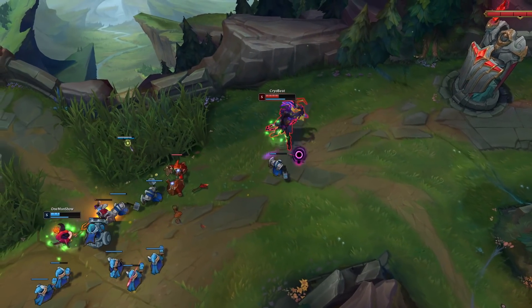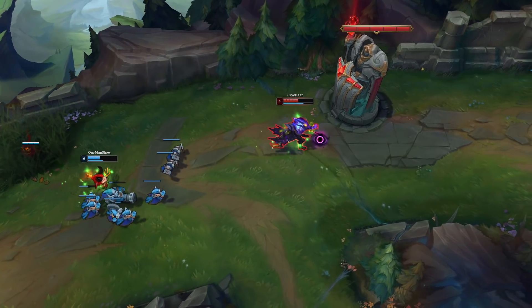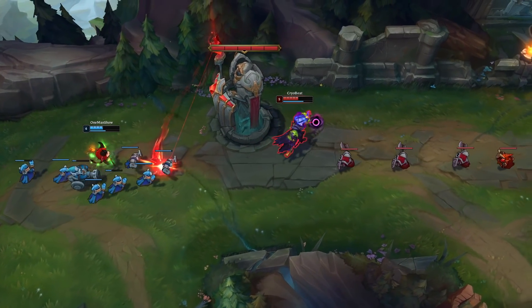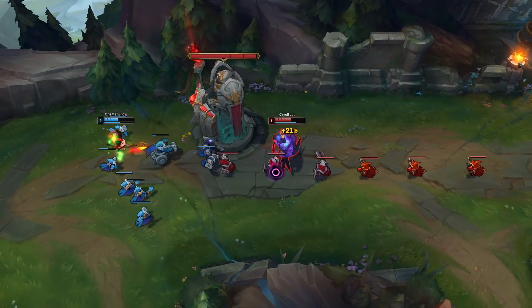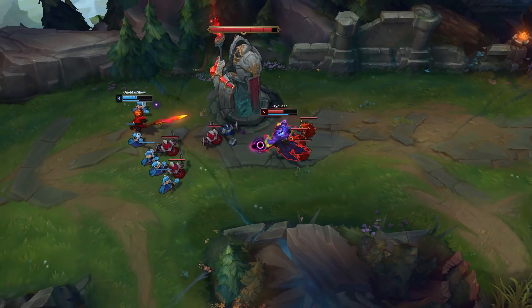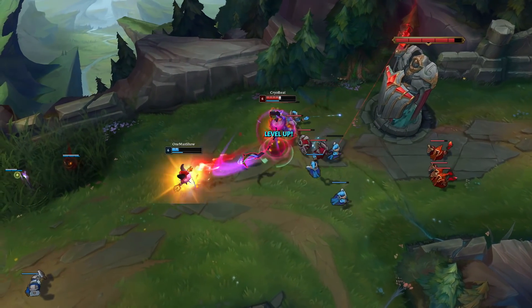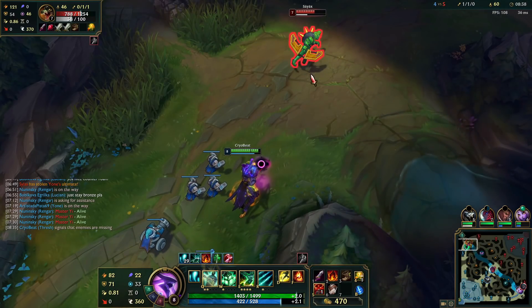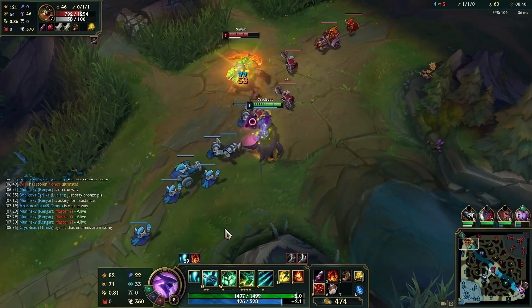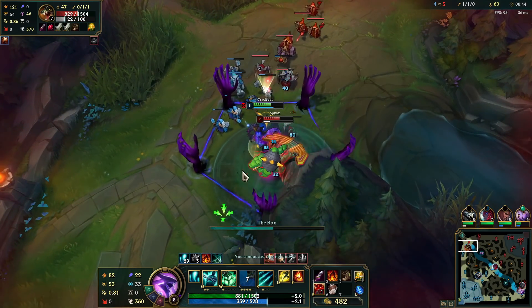Whichever one you choose, the early laning phase is the same. Focus on CS and poke with Grasp or when you have a decently charged auto attack. Keep an eye on your E passive — it can charge up for a maximum of 10 seconds but can be unleashed at any time. Dangerous melee enemies with gap closers mean you don't want to just throw out your abilities whenever they're up. Keep Flay to peel yourself off and slow the opponent, maybe even negating their dash entirely.